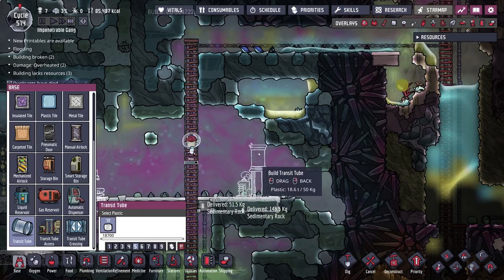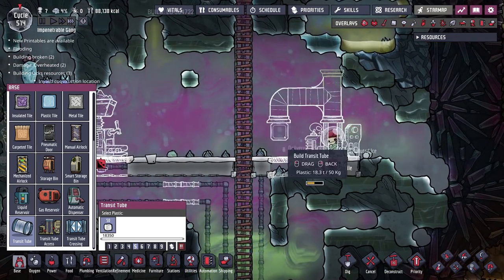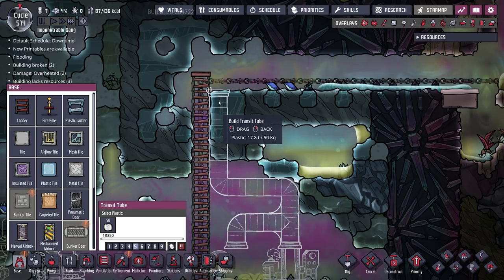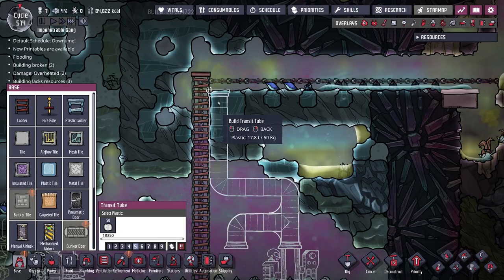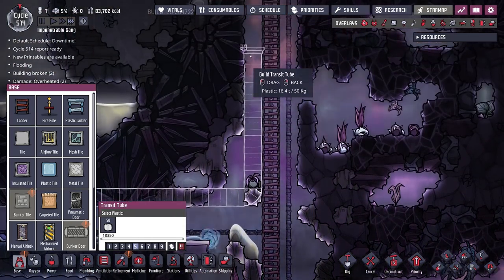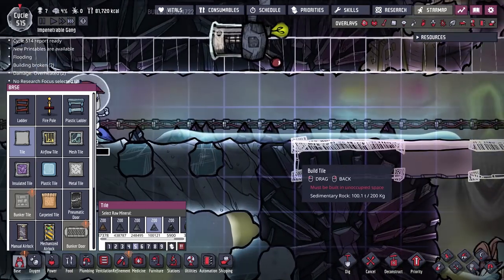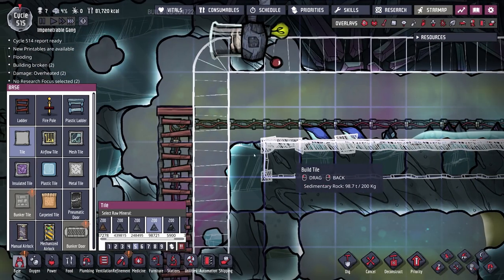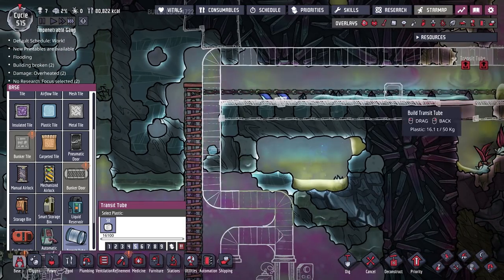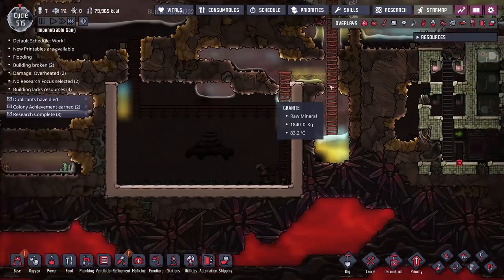We'll also set up the transit tube access point right about here, with a pipe coming out there and another here so duplicants coming down get popped out right here and those going in can go up. We do have to bear in mind that duplicants need to walk past this, though I'm fairly certain they can walk past the pipe. I'll also throw down some tile here because as we do more work, we're slowly going to melt this entire ice biome — and if we don't have tile our duplicants won't be able to get to where they need to go.